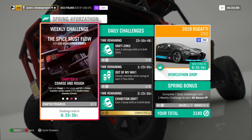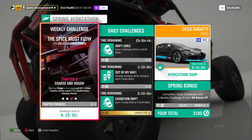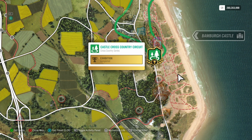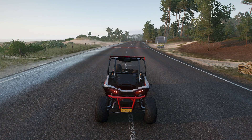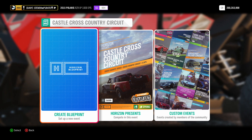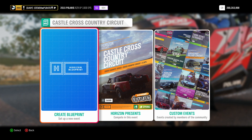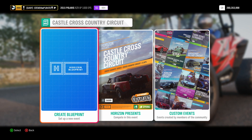Chapter 3: Coarse and Rough. Take your buggy to the beach and win a cross-country series event at the Castle Cross-Country Circuit. The Castle Cross-Country Circuit can be found right here at Bamburgh Castle. Enter the event and select Solo. You can blueprint your own race if you want to — just remember to use a buggy and set the driver difficulty to something where you know you can win.